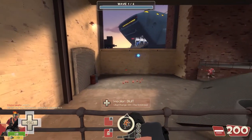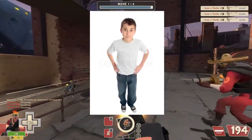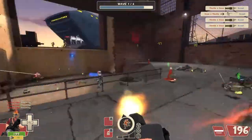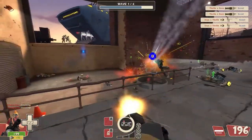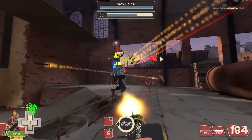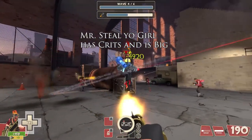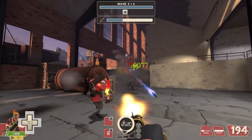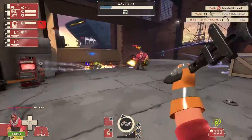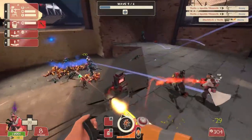So you begin the round and you see that there are different classes of robots. In MVM, there can be quite a few different stats and things happening to the robots — for example, giant robots, robots with constant crits, and quite a few other effects. Those robots require different strategies. For example, if you are playing Empire Escalation on Manhattan, you will find a wave of laser heavies chewing through everything. In that case, it's advised to hide behind cover or have a demo or soldier take care of them.